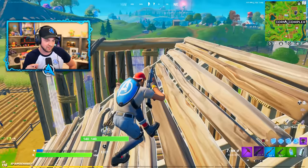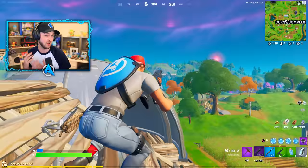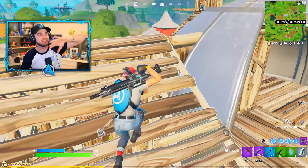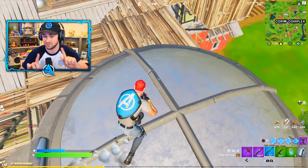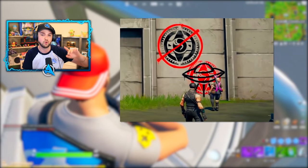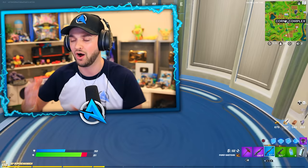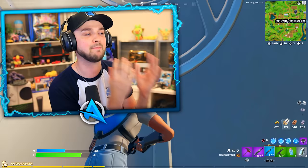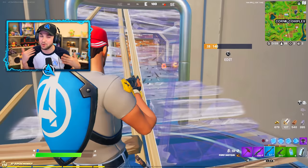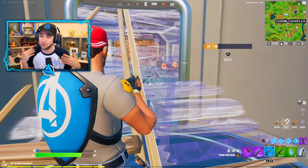Number eight: secret messages all around the map. Specifically, the Imagined Order (the I.O.) is fighting against the new alien arrivals. They're trying to get rid of the aliens and remove them completely. Scattered around the map you can see markings with either the Imagined Order logo crossed out or alien logos put on them instead. It's basically a huge feud — are you team alien or team Imagined Order? I'd probably side with the aliens just because it sounds cool, but ultimately the I.O. are trying to keep the island safe.